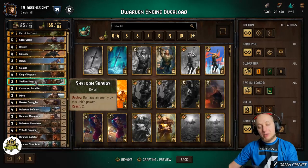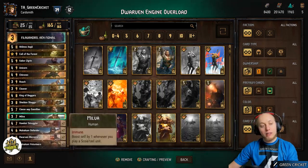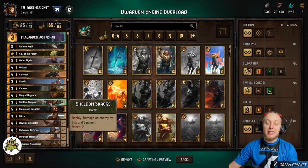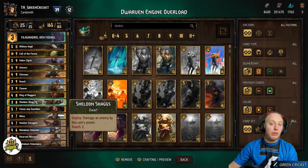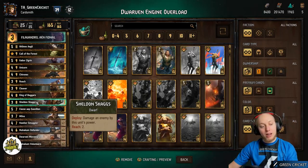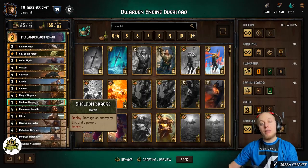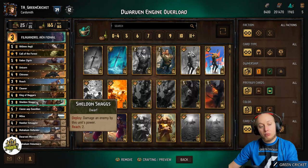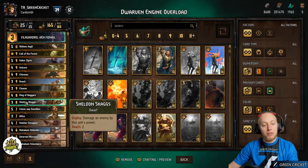Sheldon damages an enemy by this unit's power, so if you can buff him up with Agitator or Ifleen — which also boosts the Cartel unit in hand by 4 — Sheldon can get really big. If Sheldon is a 10-point unit, you'll do 20 damage. Keep him in hand as long as possible, but don't wait too long — even if he's a 15-point unit but you can't find a 15-point target, it's better to use him earlier to remove a key engine.